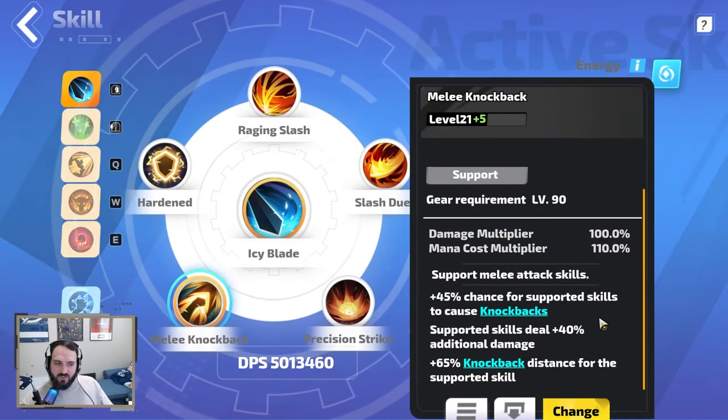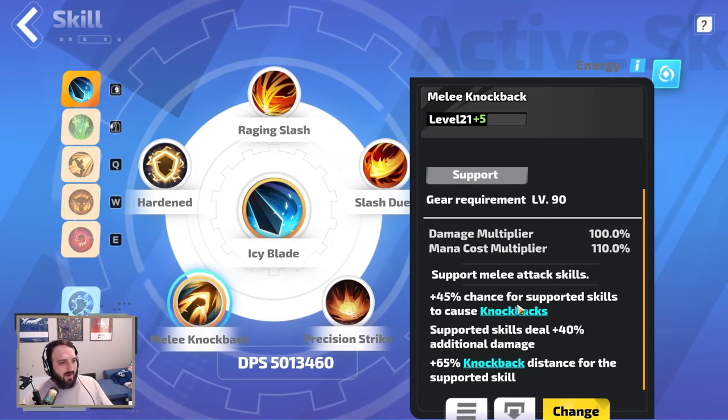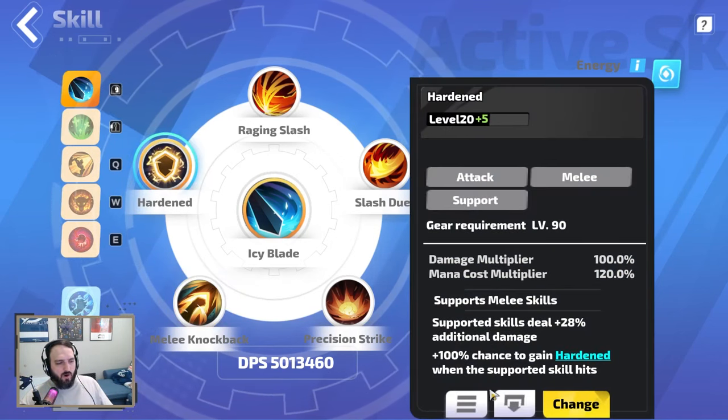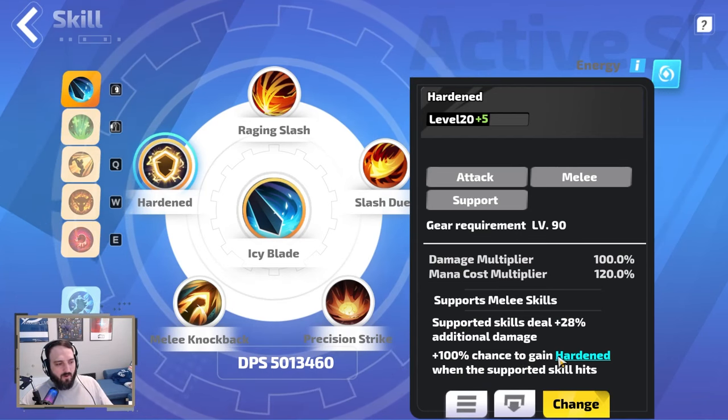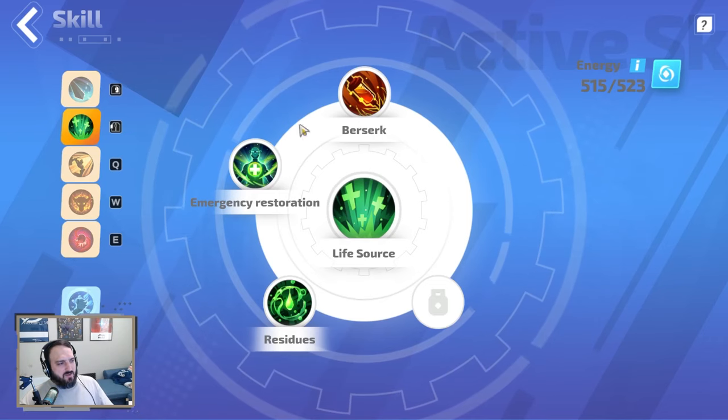I also run Melee Knotback, which gives 40% more damage — the knockbacks are okay too. Harden lets you get 100% Fortify. Then I have Life Sword, Berserk, Emergency Restoration, and Residue — pretty standard for most melee builds.